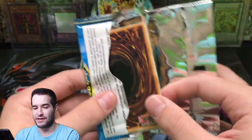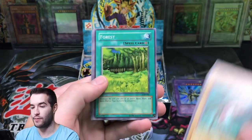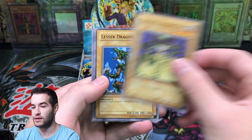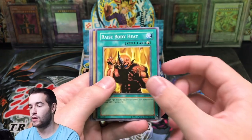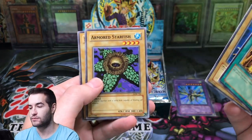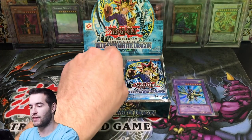Let's see if we can pull an Ultra Rare out of here — that would be pretty crazy. We've got a Mizurizame, Forest, Green Phantom King, Lesser Dragon. Metal Dragon — rare. Raised Body Heat, Firegrass, Armored Starfish, and Basic Insect. Nothing out of that one.